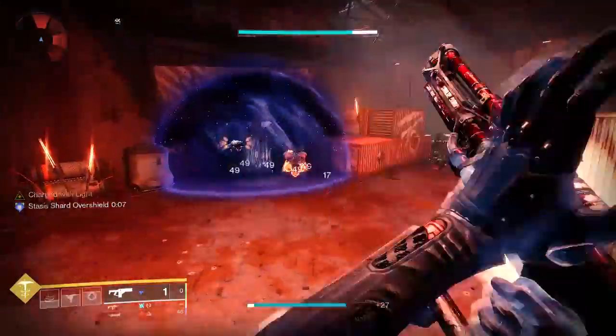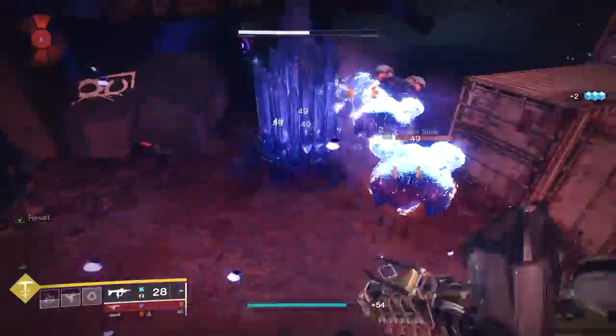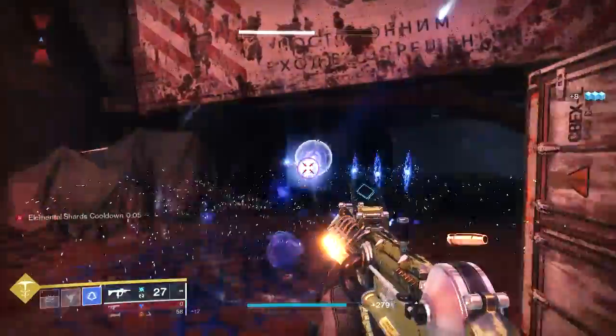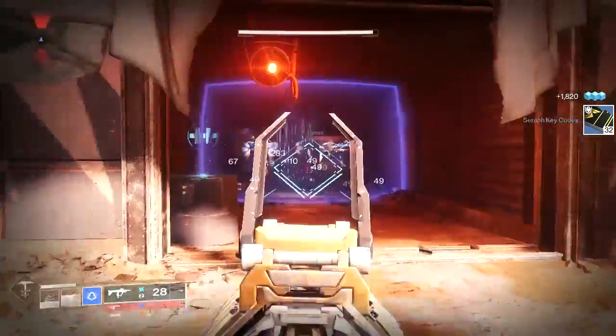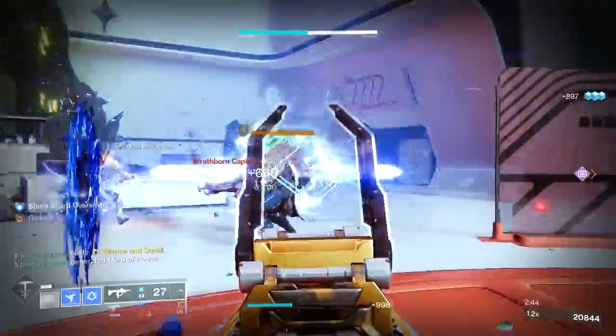There is a slight catch though. When using the Renewal Grasps, the cooldown of your grenade is actually slowed down to 152 seconds. Which means that when putting this build together, we need to make up for that reduction, so we're going to have to counterbalance it with as much grenade energy as we can.